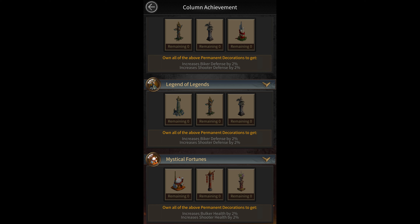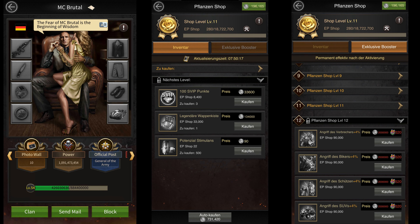So those are all the new features added in this recent update. Finally, shoutout to mcbrutal from city 388 for unlocking the level 11 plantation store, so now we finally know what a level 12 plantation store gives you. It gives you up to 500 latent energy, 1 golden emblem chest, and up to 300 SVIP points per day. You can also get 4% more crew attack from the exclusive boost section.